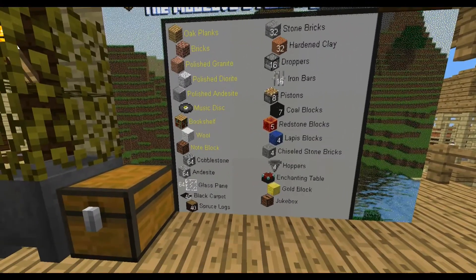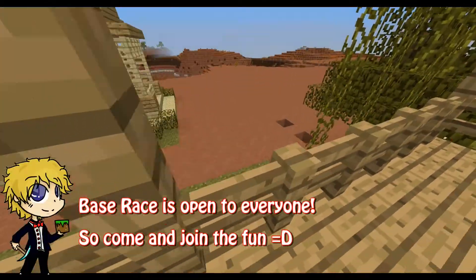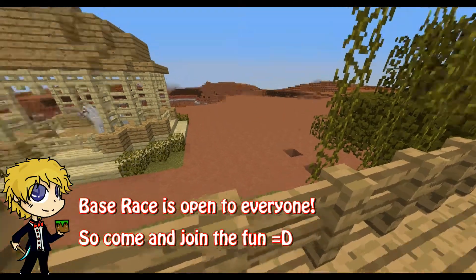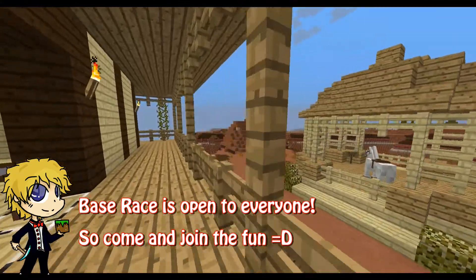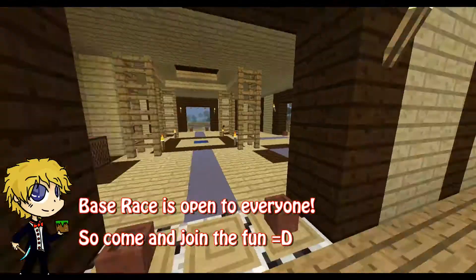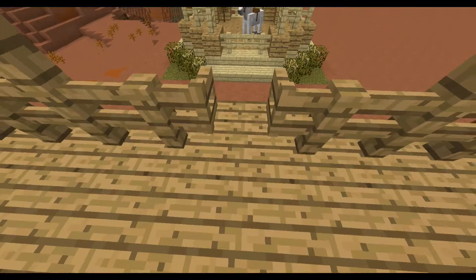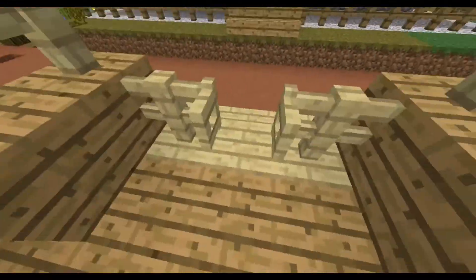We've got hardened clay on the list. We're in a mesa biome so I don't know why you'd struggle to get hardened clay around here. Also — look to the left behind you — there's a horse. Don't use the horse. I put a sign in there saying don't use the horse. It appeared — I didn't realize it would be carried through. This must be Technoscribe's horse.